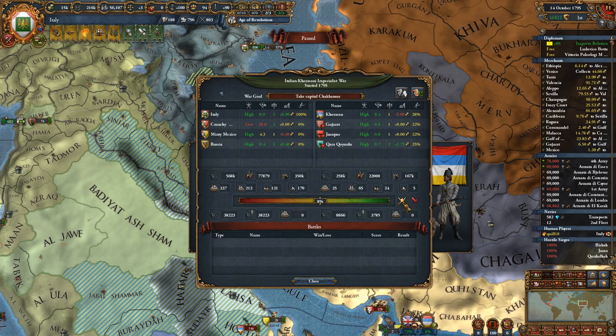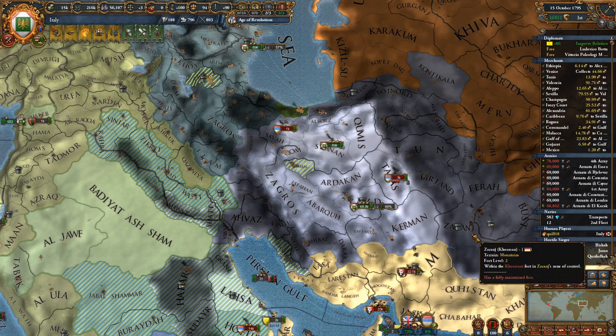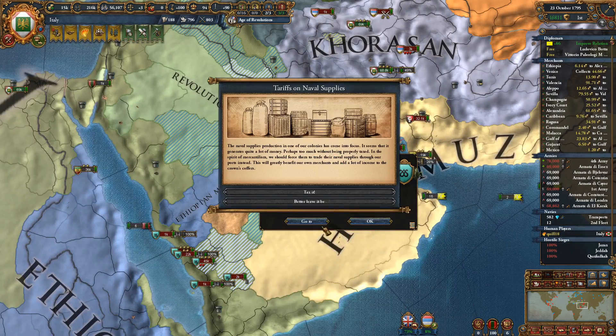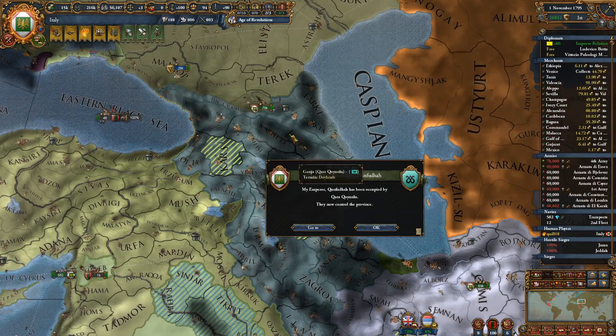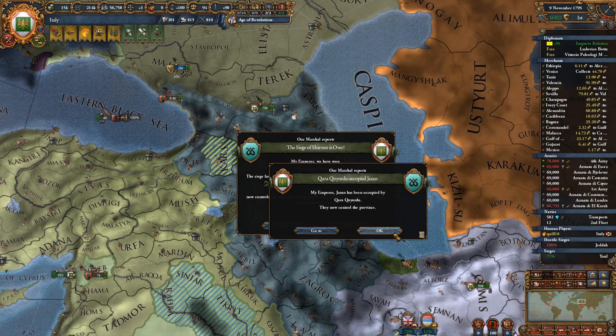Our war goal is their capital, which is over here. So we still have a way to go before we're taking the war score. But we'd like to boop some of the armies too — but they're out of the way right now. So we may as well just go straight for the forts. And the nice thing is, if they want to siege the forts, then they're going to be sitting ducks for a little while for us to catch them.